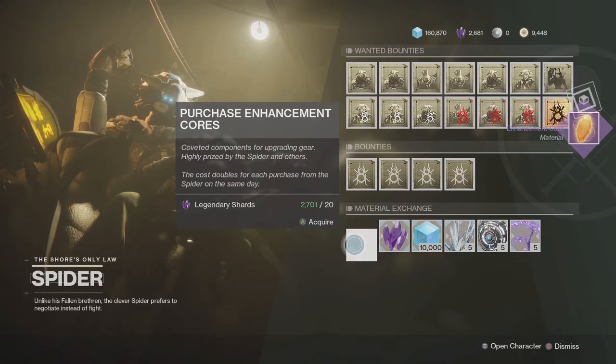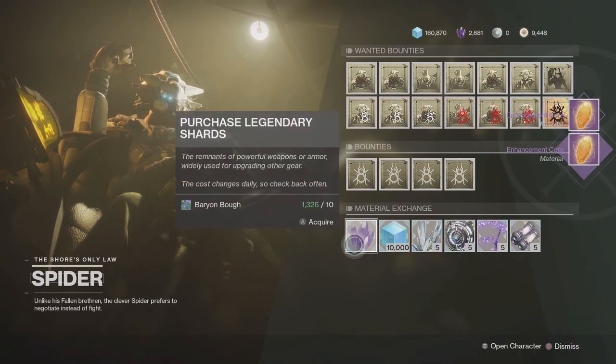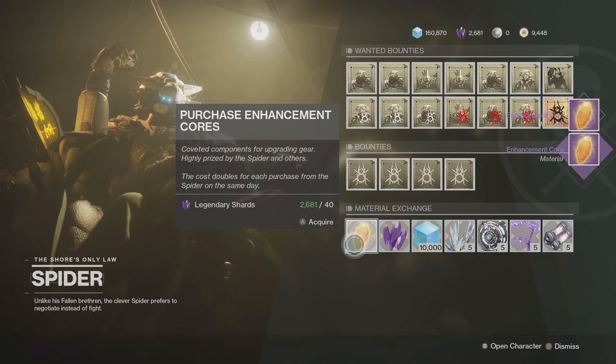Hold down A again and that's it. Only buy two of those — do not buy any more. That is it, done.